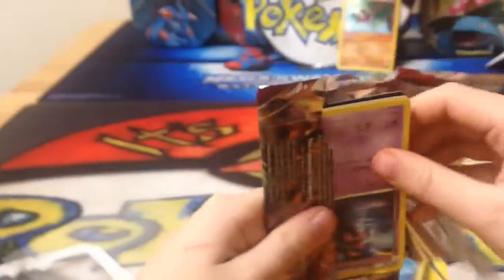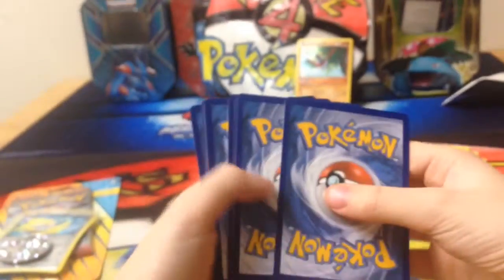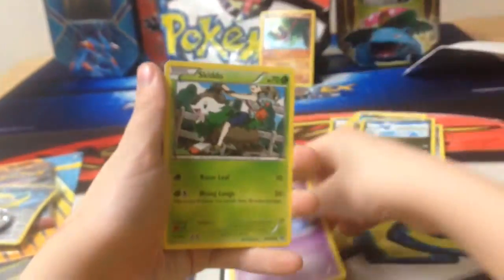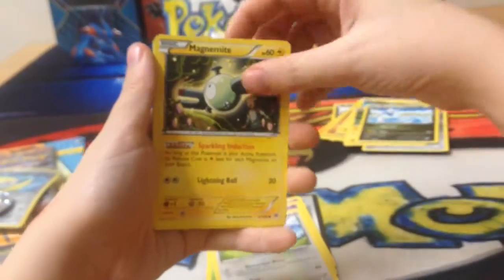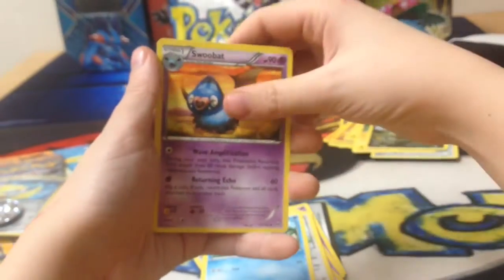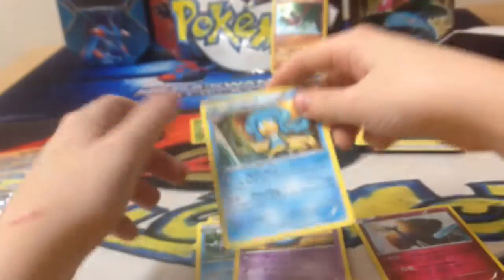Sorry guys, just checking if I had more space. Code card there. So guys, we have Misdreavus, Skitty, Ralts, Noibat, Magnemite, Starly, Frogadier, Swoobat, Reverse Holo Xerneas — not bad — and a Sigilyph non-holo rare.